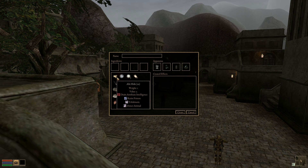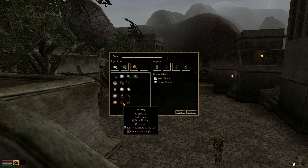We implemented an alchemy window in this version. It differs slightly from the vanilla implementation so that ingredients are easier to find and select. Our alchemy skill is not implemented quite yet, so obviously you'll be able to do more with this in the future.